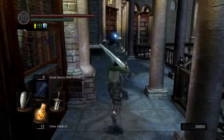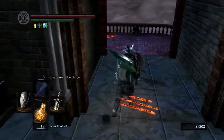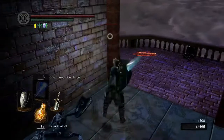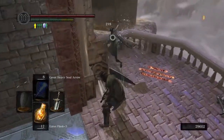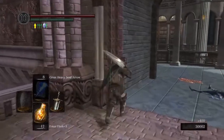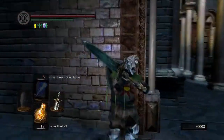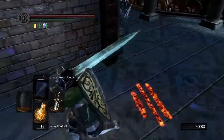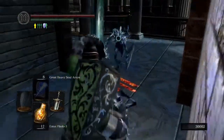That door right there behind me - when you come through here the first time that door is not open, you cannot get through there. But there is an item over here for you to get. I do suggest getting it. I forget what it is - some kind of Titanite or something.